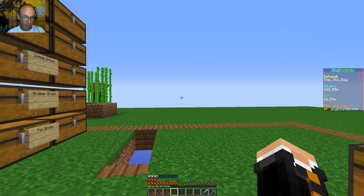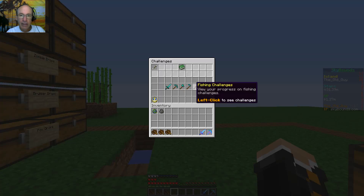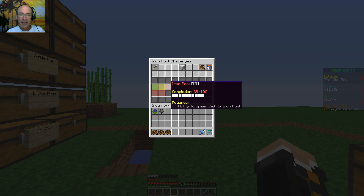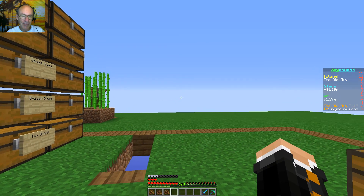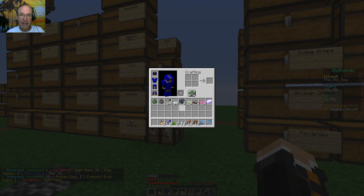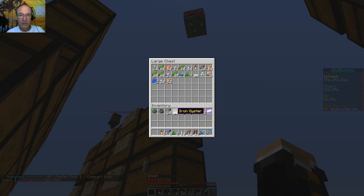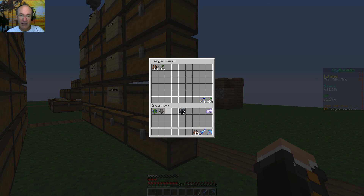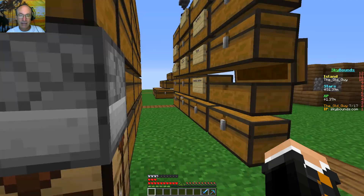Got some fishing done, got more shipwrecks, and moved on to the iron fishing hole. Up to level 29 now. Can't use a net until I get to 250, and at 400 I get the next fishing upgrade — that'll be fun. Another mahi-mahi spawner from a shipwreck! I might just keep fishing the stone pool to keep getting these. Got a whole stack of nautilus shells already.